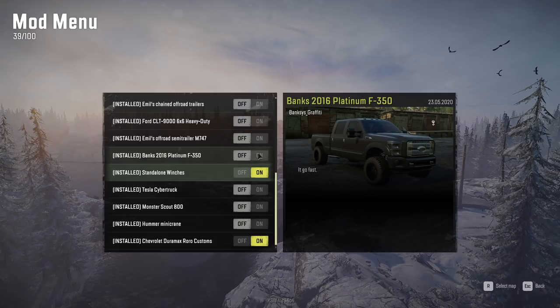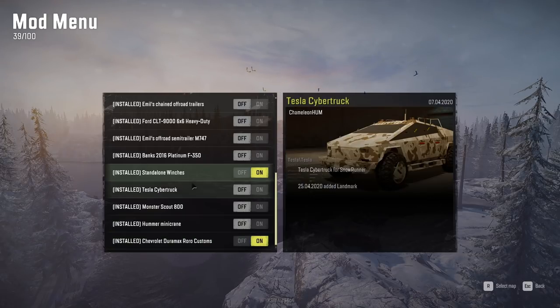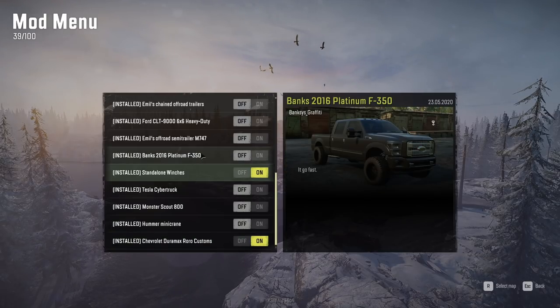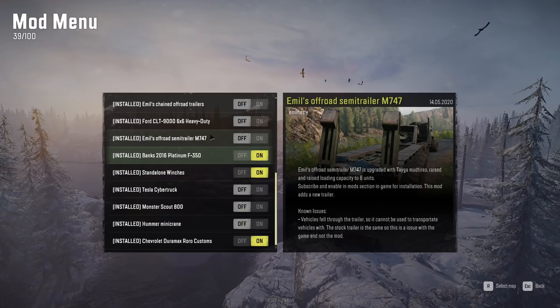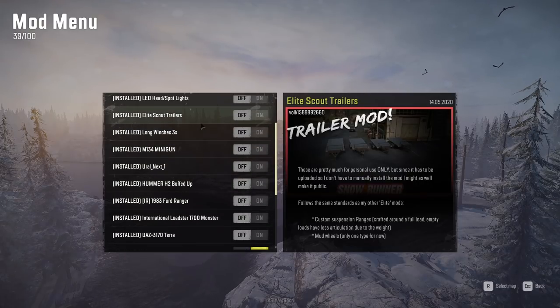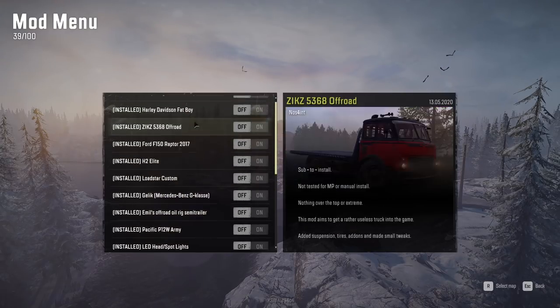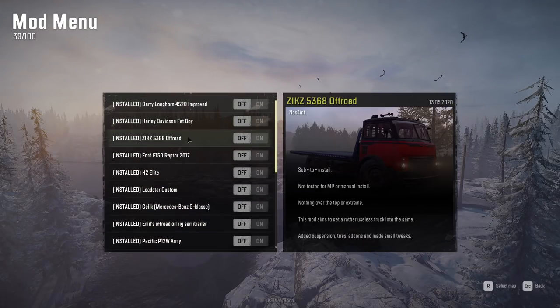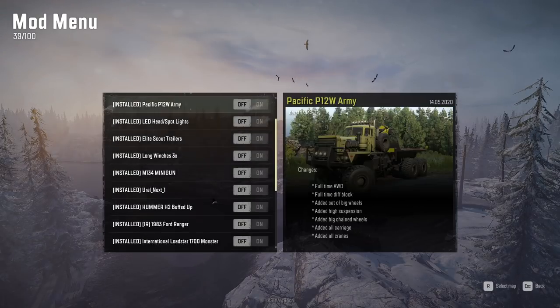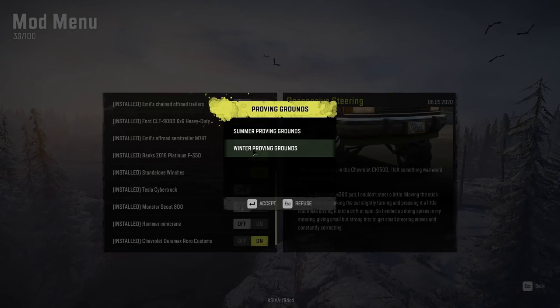We got the Banks 216 Platinum F-350 by Banksy, and then we also have the Duramax RO Customs. The Duramax looks sick man, we're gonna pull that one on, throw the winches on. I might as well throw that on too, we'll do a nice little versus battle. Responsive steering — we need that. I don't know if it's gonna work for all vehicles, but again these are all just testing today. I don't even know if these are gonna load in properly, that's the fun of running brand new mods. Now if anyone's tried the bike, let me know if that actually works. Now that those are turned on, we're gonna go ahead, select map, and go to the winter proving grounds.